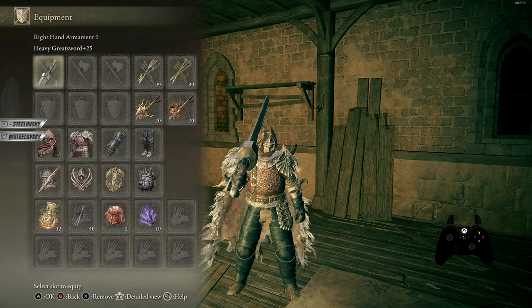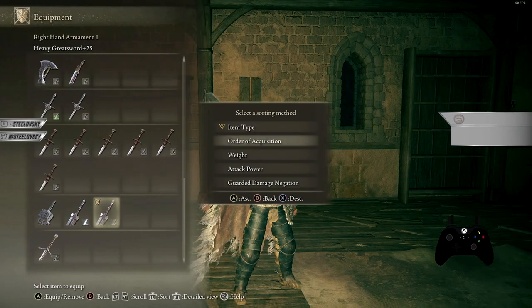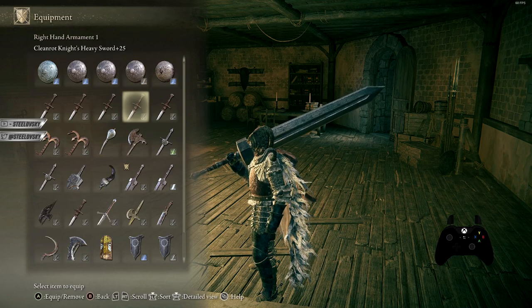When you are getting into the menu with your weapons and you click L3, you have the Select Sorting Method. Essentially you have the thing called Order of Acquisition, which allows you to set these items in whatever order you want.